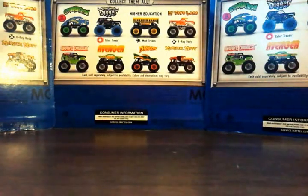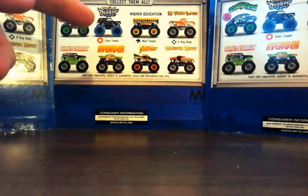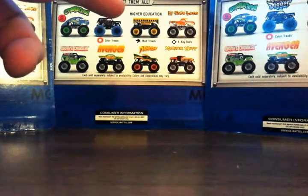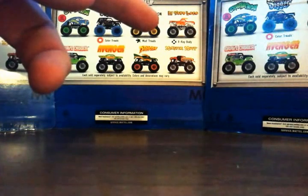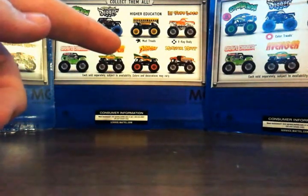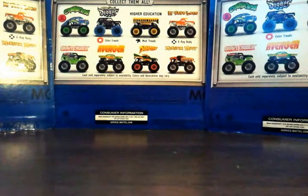So this case has Crustacean, the blue one; Son of a Digger, which is a new one for this year with colored tires; Higher Education with mud treads; El Toro Loco X-Ray, which is actually orange; Grave Digger; Avenger; Dragon; and Monster on the very end — so those are the eight in this case.